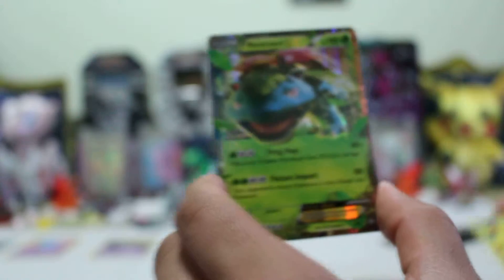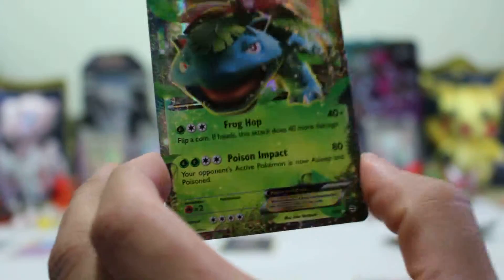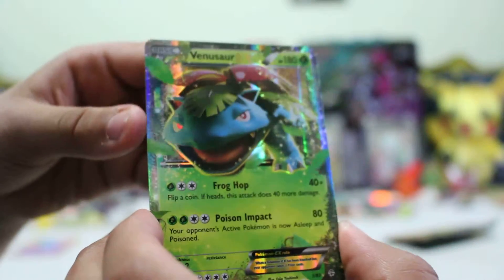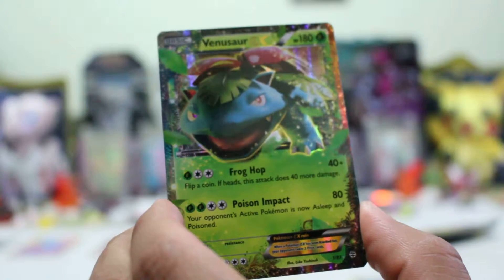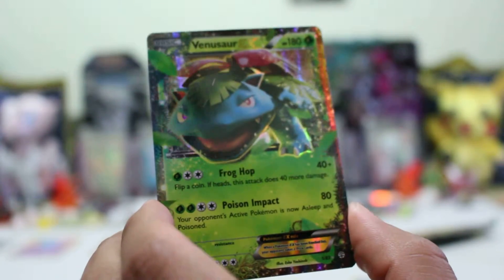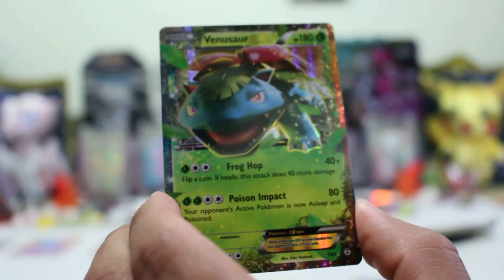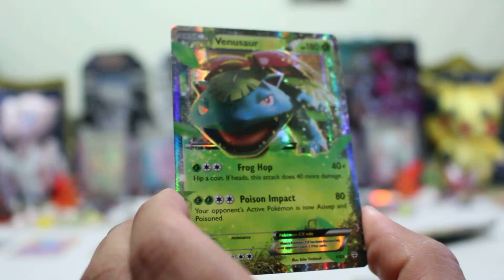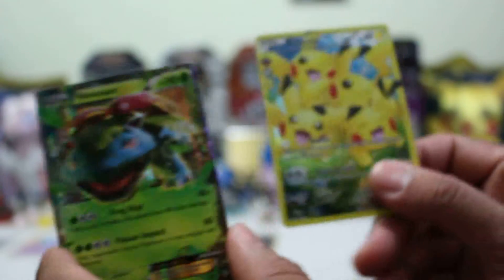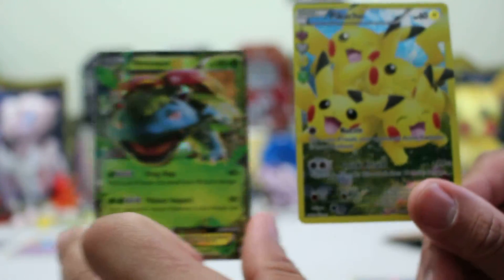And then... ooh, the Venusaur EX! 180 HP. It does Frog Hop — 40 plus damage. Flip a coin; if heads, this attack does 40 more damage. And Poison Impact — 80 damage. Your opponent's active Pokemon is now asleep, paralyzed, and poisoned. Very amazing. Two cards — can't go wrong. Absolutely.